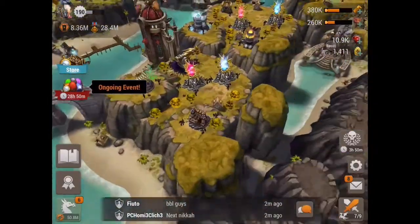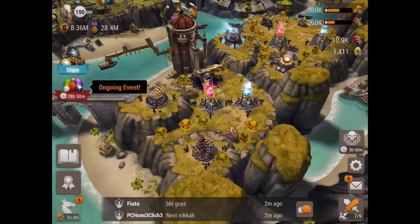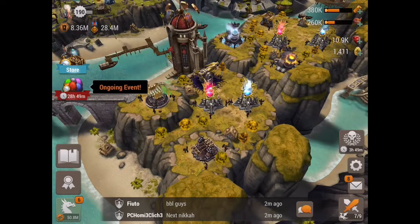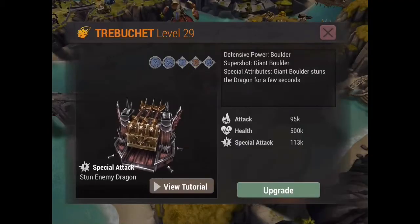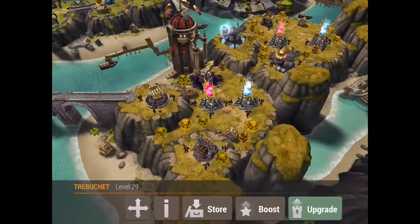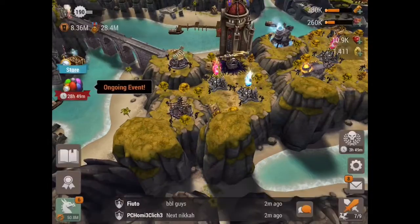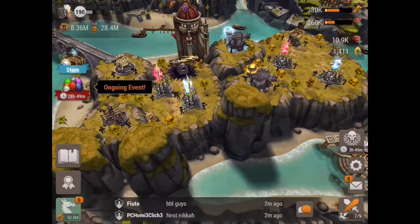Next are trebuchets, and I've seen so many bases that have no trebuchets. People on my streams ask my opinion and I never noticed that before — I've never noticed people don't have trebuchets until I started doing these guides and reviewing bases. Guys, trebuchets are so good. Sure, dark flak turrets may do the same thing maybe even better, but the real point of trebuchets is that its super shot stuns a dragon for a few seconds.